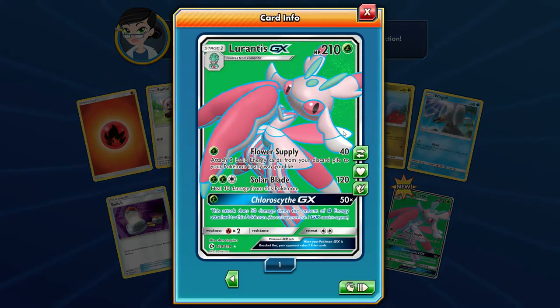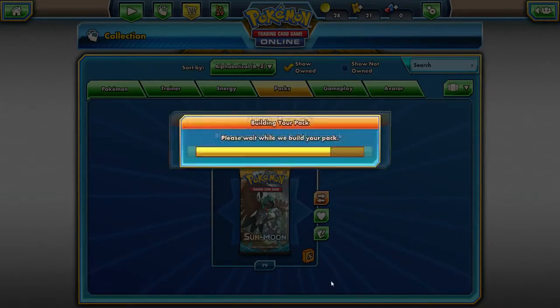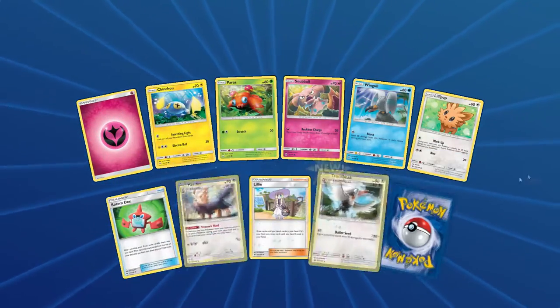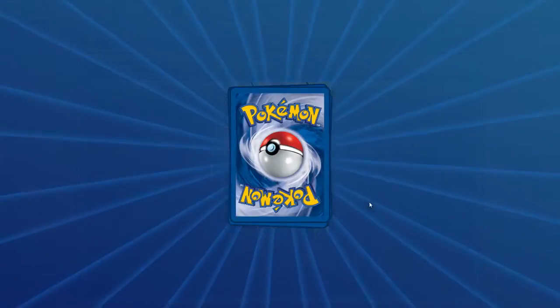We got a Full Art Lurantis GX! Very awesome. My brother Joe is joining me on commentary. Got a Rotom Dex — one line pull and a Secret Rare version of that? And another Butterfree.